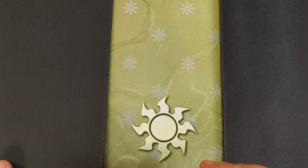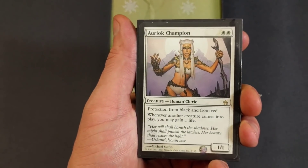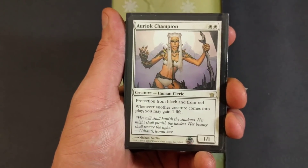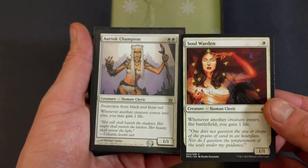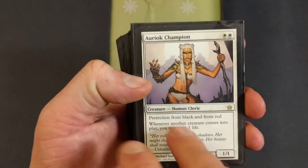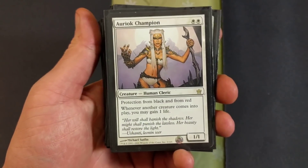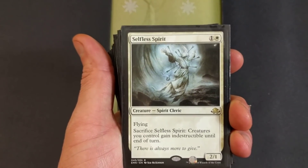We have the Champion — protection from black and from red. Whenever another creature comes into play, you may gain one life. There's one of these. Honestly you could probably use just a Soul Warden, but the protection aspect is kind of cool, so that's why it's in there. I'm running one of those bad girls. Then we've got Selfless Spirit — two drop, flying, sacrifice Selfless Spirit: creatures you control gain indestructible until end of turn.